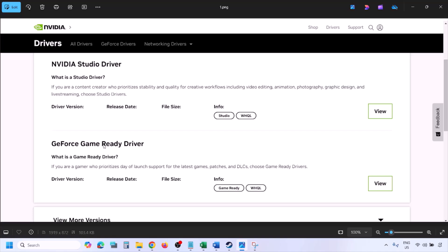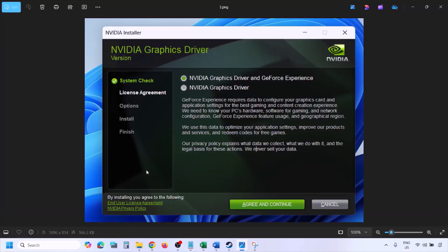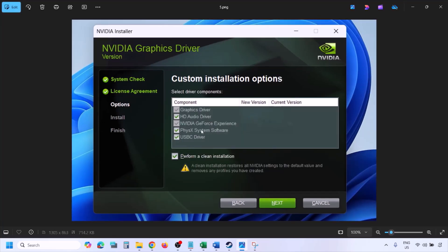Click on Find and you will see the latest GeForce Game Ready driver. Click on View, then click on Download and let the download complete. Once done, run the exe file. Click on Agree and Continue, select the Custom option — by default Express is selected — then click Next. Put a check on the box which says Perform a Clean Installation, then click Next and let the installation complete.